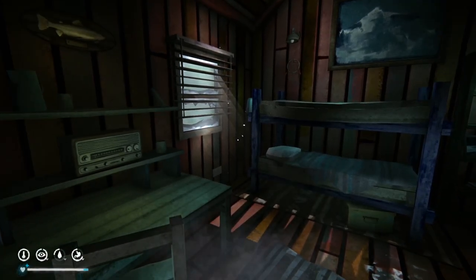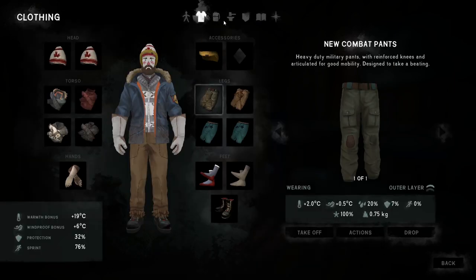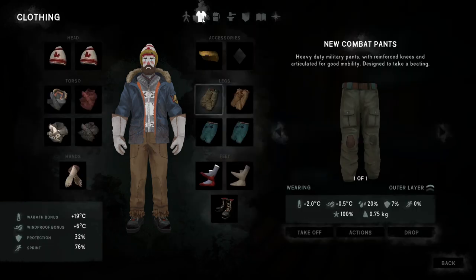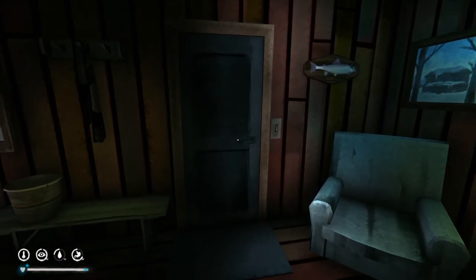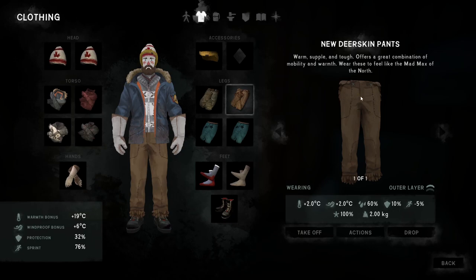Welcome back to more of The Long Dark. It's been a few days since I've played this game. I took a break after that last video, part nine I think, and I remember what we were doing. We have to find the transponder parts from Forlorn Muskeg, but we were doing this side mission for the Forest Talkers, and we got these pretty cool deerskin pants.